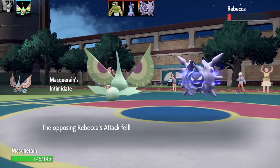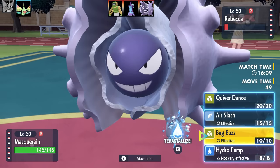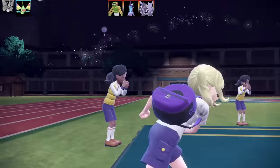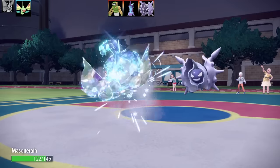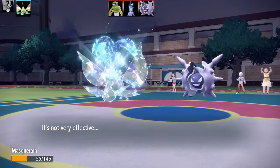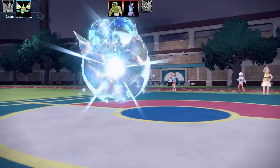Masquerade is probably the best set on my team. I've got Intimidate as the ability, with Quiver Dance, Air Slash, Bug Buzz, and Hydro Pump, Tera Water, Throat Spray as the item, and Max Special Attack and Max Speed Timid Nature — a full special sweeping set. I Tera'd into Water. Obviously a Rock or Ice move could hurt me, but I can live even five hits from a Skill Link Cloyster. I go for Bug Buzz, get the Special Attack boost just in case I get outsped — and that's the end of Cloyster.